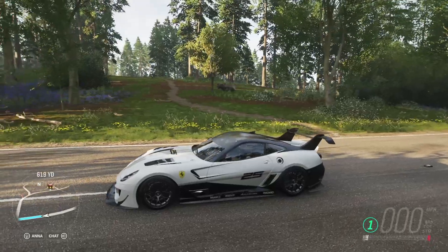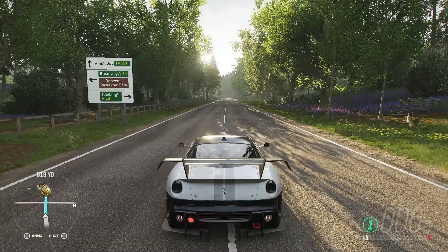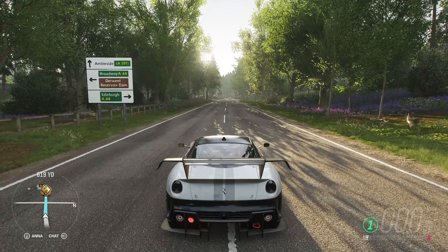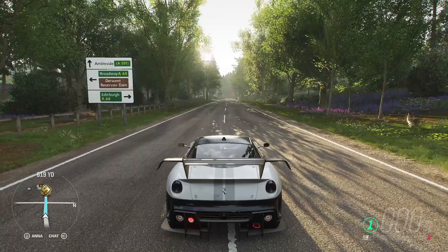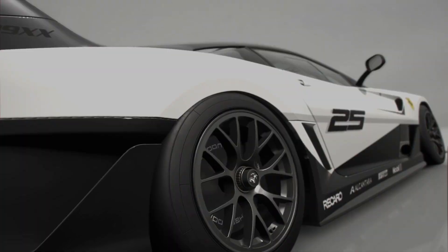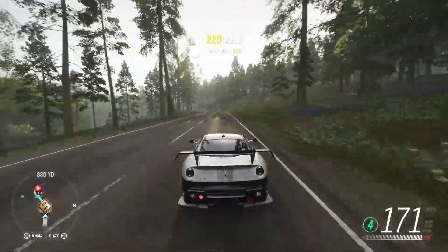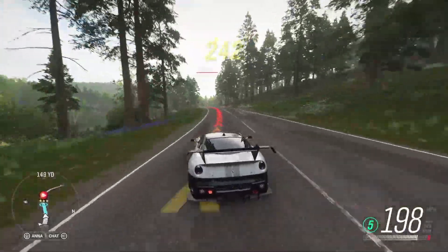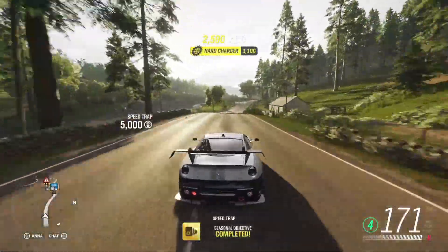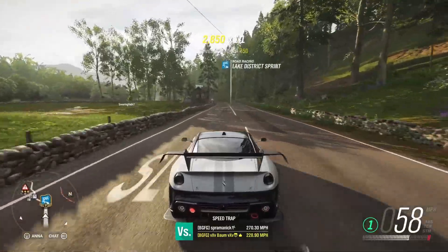We're in the machine now. If you don't have this car, at 50% on this spring season you get a backstage pass - this is the car you should use that backstage pass on. We need 195 miles an hour, and we're within like three-quarters of a mile of the speed trap. We cross at 216 miles an hour with literally no effort at all, and we get a super wheel spin.